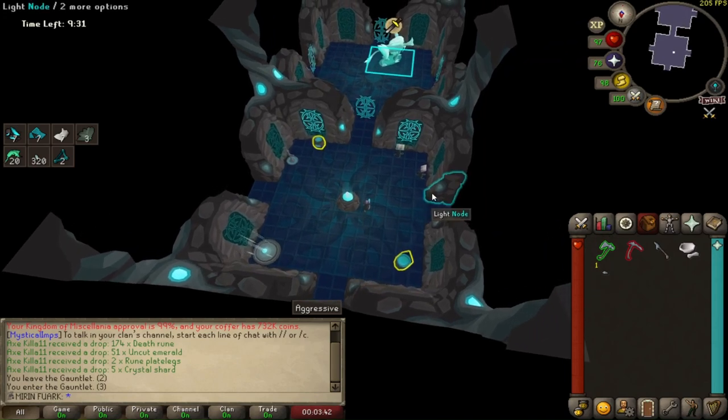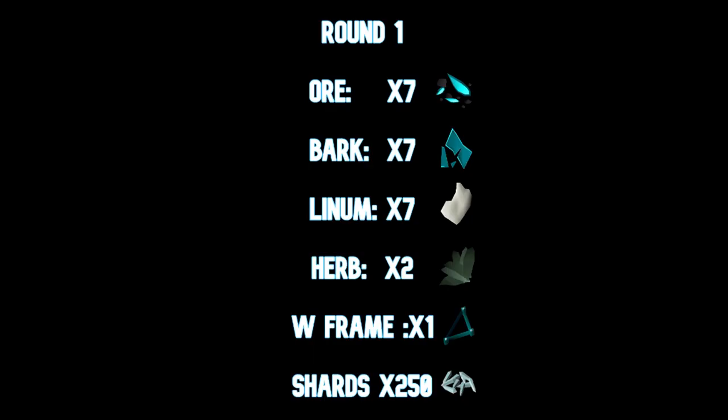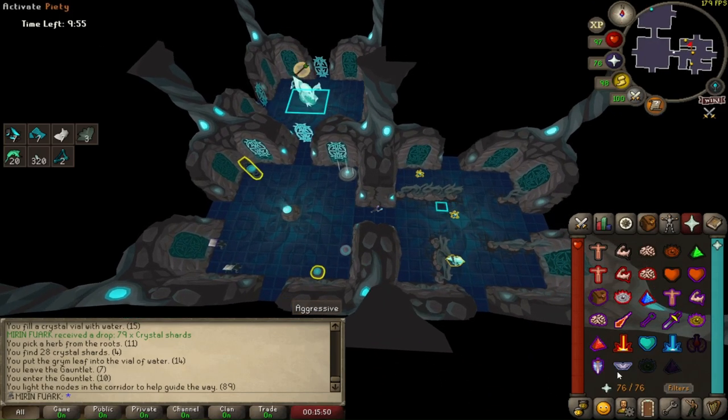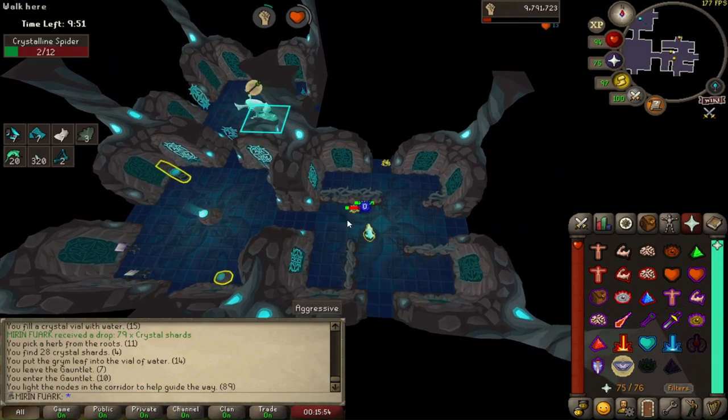Okay, I'm going to show you the map and what you need to do. Just follow the arrows. For the first round, this is what you need. We're going to kill the first spiders — we're going to kill 5 of them.